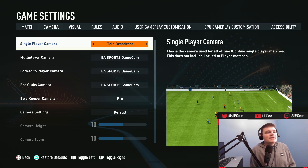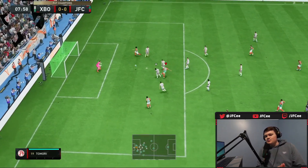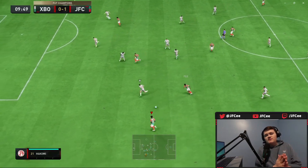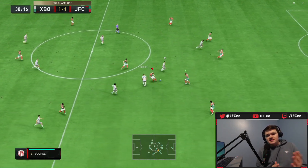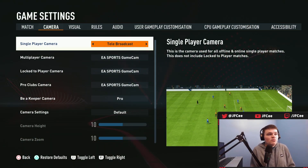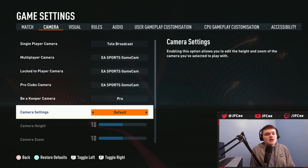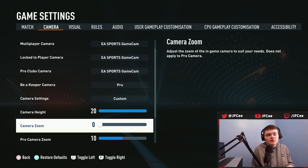The other top camera angle is Tele Broadcast. Tele Broadcast is kind of like a right-in-between between the classic camera angle and the co-op camera angle. It allows a little bit of a better view for dribbling — more intricate left stick dribbling — and defending is sometimes a little bit easier when you're closer up. What I like to do is use Tele Broadcast with custom camera settings: height 20 and zoom zero. This is a nice in-between for the co-op camera angle.